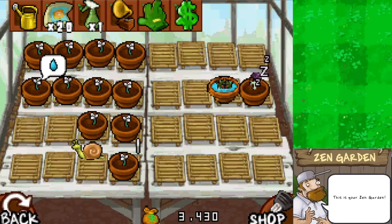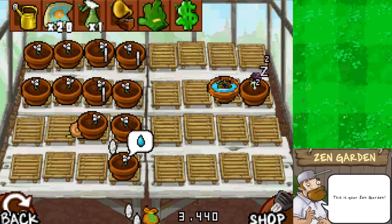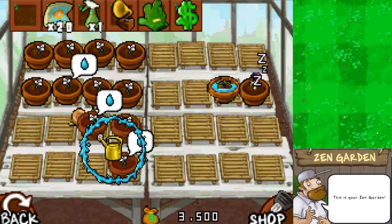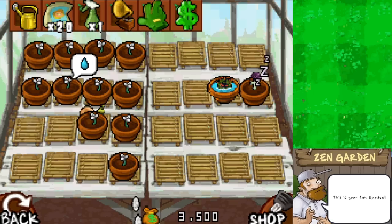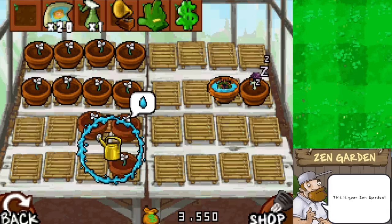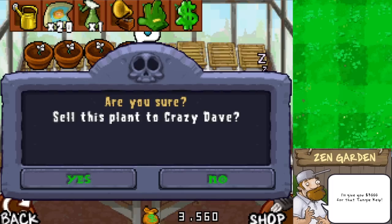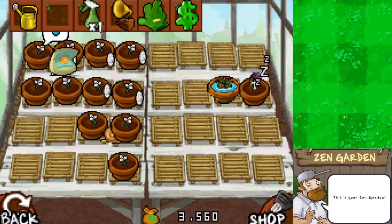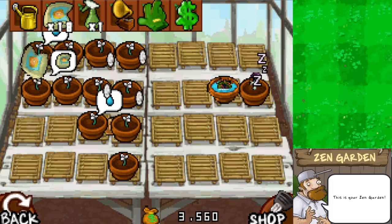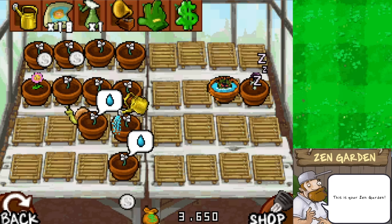Now we need to afford the new environments so we can grow more plants - the Scaredy Shroom and Tangle Kelp both need different environments to fully grow. Right now they're not worth too much; if I tried to sell them I'd still get 3,000, but I want much more. Oh no, I used fertilizer in the wrong one - gotta really pay attention. So I'll grow up all these marigolds and then we'll get into the minigames.